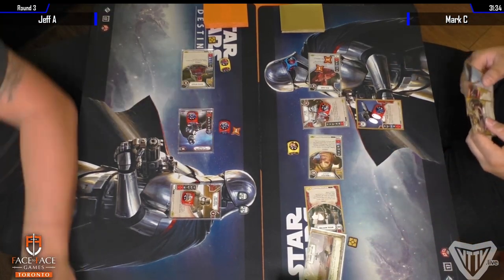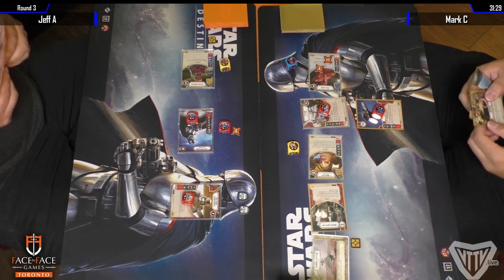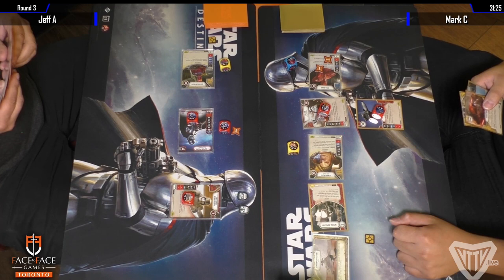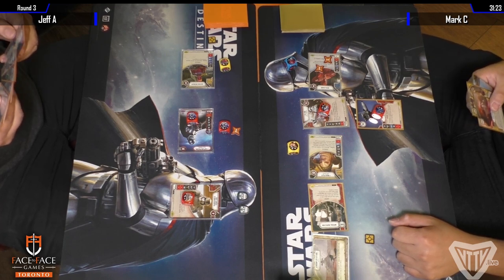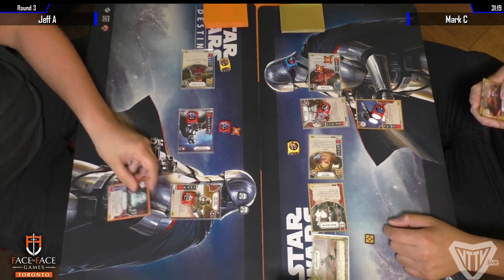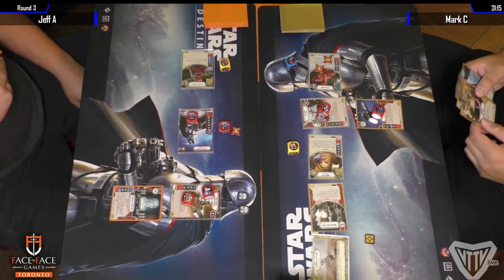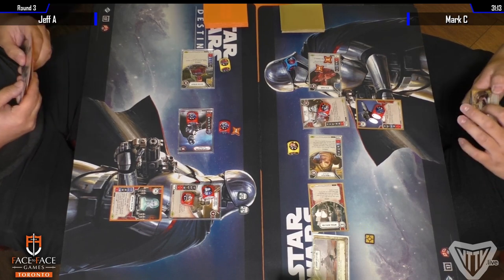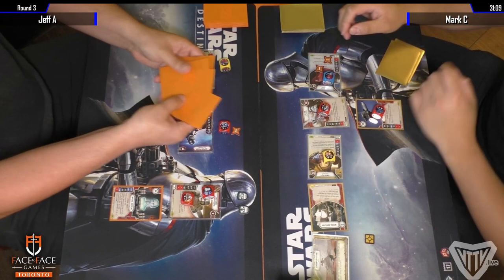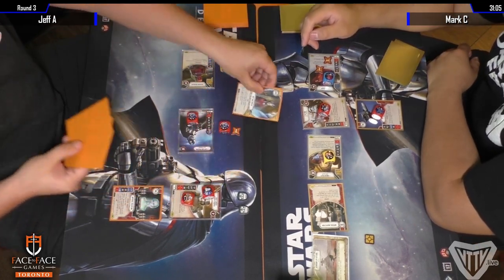One of the big things in Mark's list is that he's playing Imperial Inspection, as you see. He's also running Confiscation, so it's the full control package. He did roll it in, gets the Imperial Inspection off, removes that Imperial Discipline from Phasma. He's also running two copies of Prized Possession, which was a huge piece of technology when Palpatine was really popular around here.